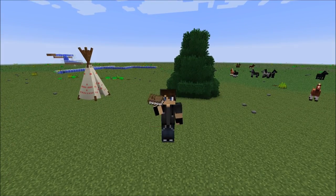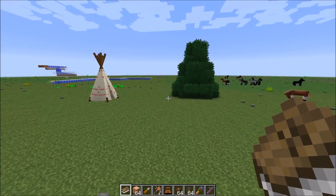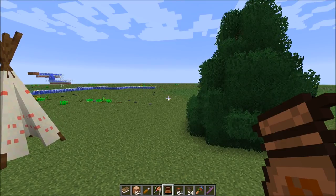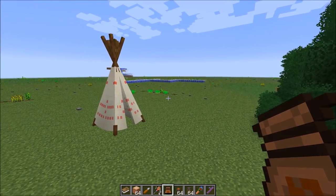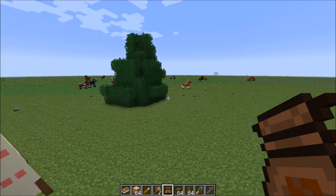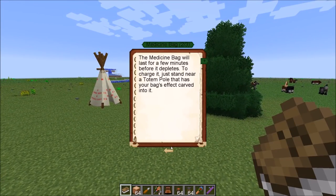Hello again, welcome back to Asgard and welcome to just another quick tutorial video, this time covering totems and ceremonies, as well as the medicine bag. Though if you're playing SevTech Ages, I believe the medicine bag is disabled. I have everything unlocked at the moment and it does not show up, but I'm going to go ahead and cover it just because we're covering totems and whatnot.